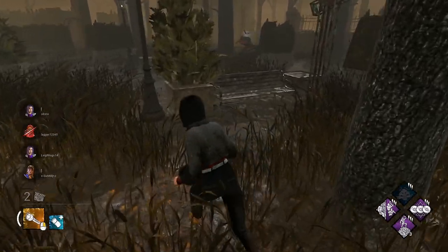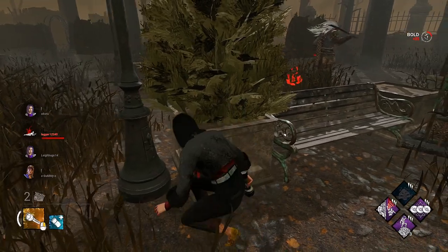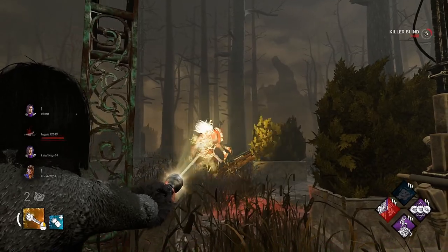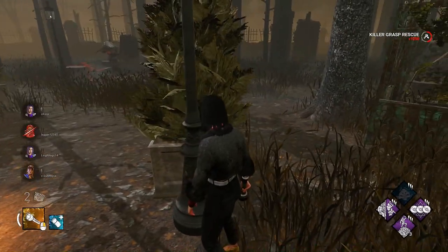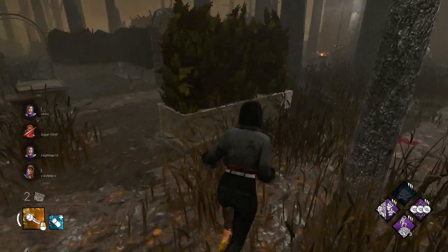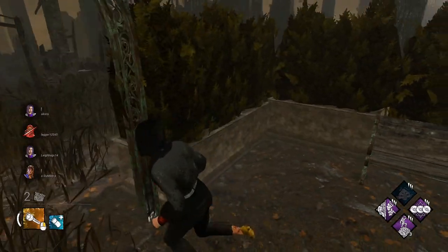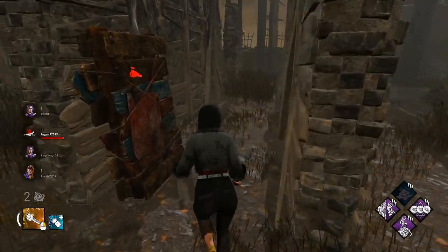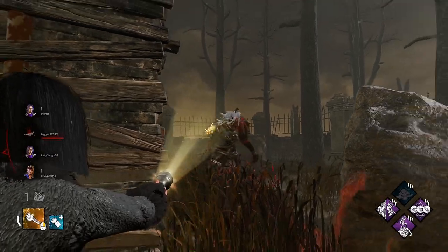It looks like this Meg is giving him the loops. We might be able to hit this save — he looks over. No way. Let's go. He chased Meg again. He's not too happy. Does he get her again? He does. Can we make this save too? He looks inside — yes. How is that not an angle, dude?